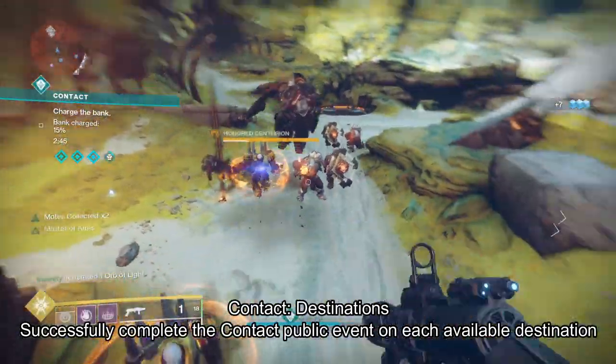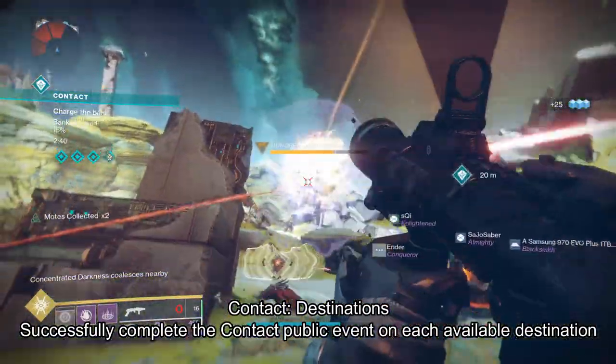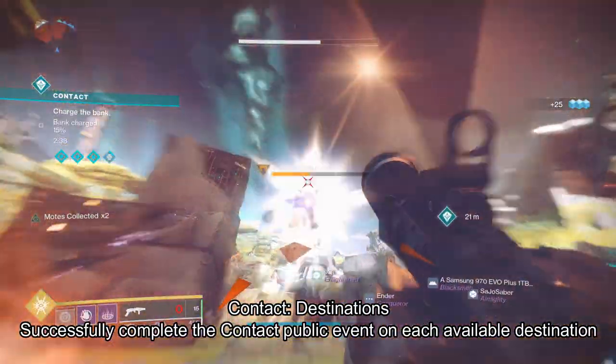The eighth Triumph is to successfully complete the Contact Event on both Io and Titan. The location of Contact changes weekly, so just keep an eye on when the event will be on the planet you need.